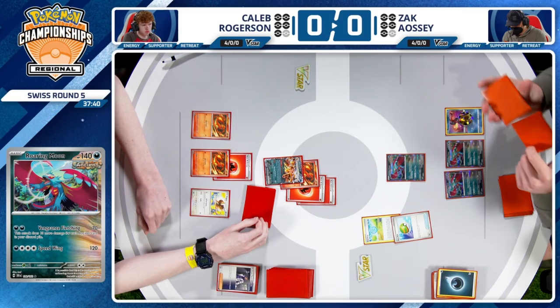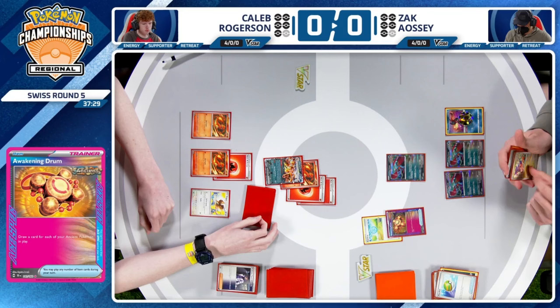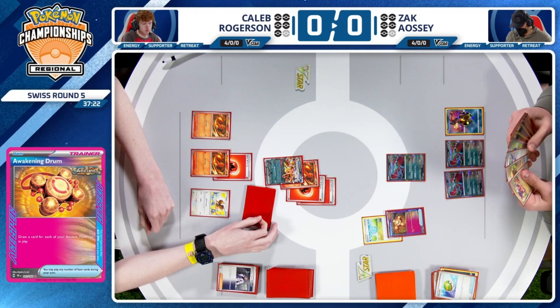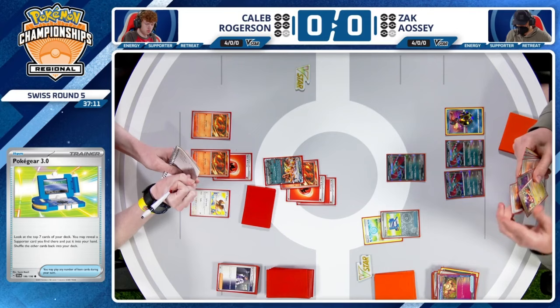We just had a feeling the Awakening Drum was on top of the deck — you could hear it. Three cards for the drum. No Professor Sada's Vitality yet again. You have to think this Pokegear is going to be able to hit it. Are you sweating now? Always. That's fair — it's a condition. One shot, seven opportunities to capture everything. There it is. Easy. Like it was always there.